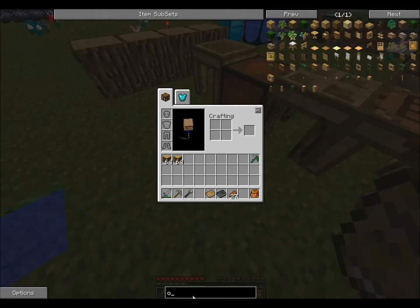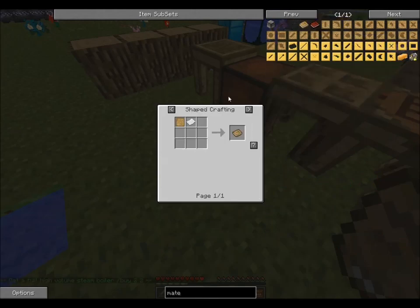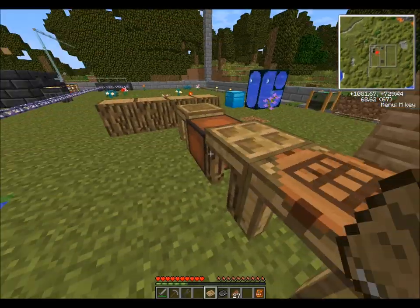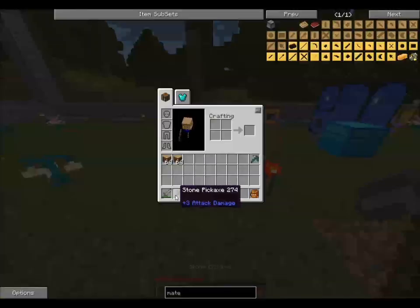If you no longer have the materials book, it's not a big deal - you can recraft it using just a blank pattern and a piece of paper. A pattern is basically four sticks, so it's really easy to recreate the book.